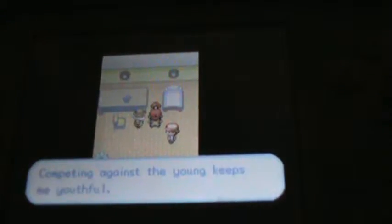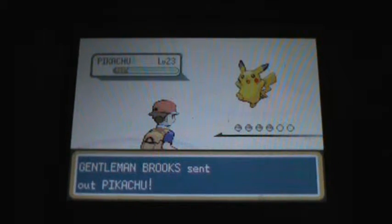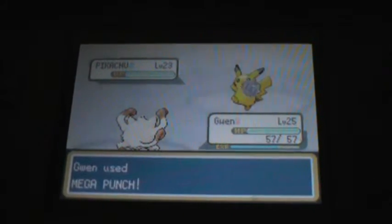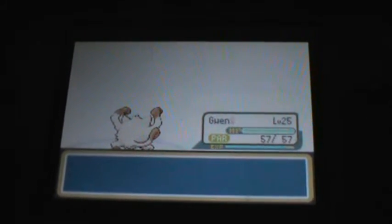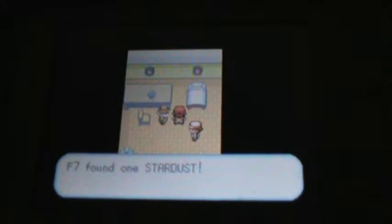I will get that item eventually. Pikachu! Oh God, it's Pikachu! Our favorite little electric... Ha! That's why I hate that move. Slam! That always seems to miss. Bye! Static. And I got a Stardust! A thousand bucks — it's worth it.